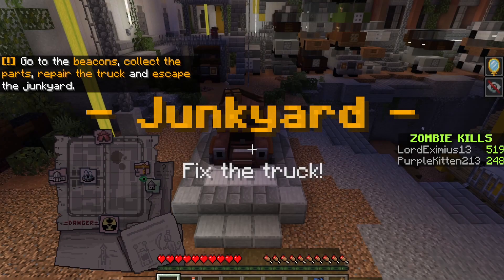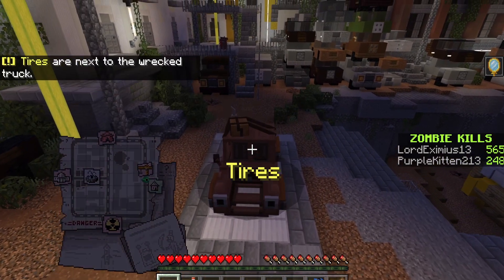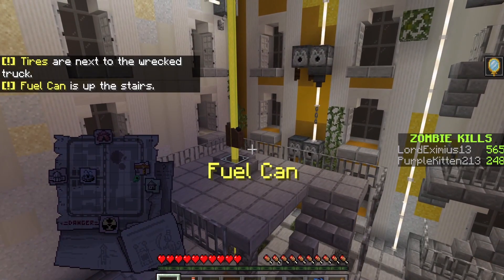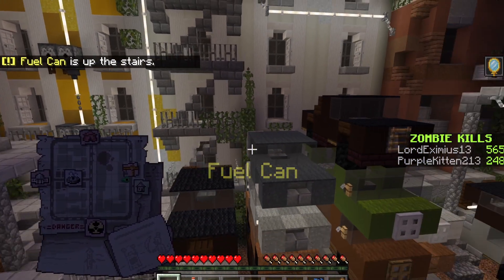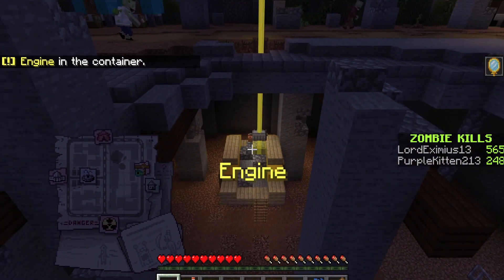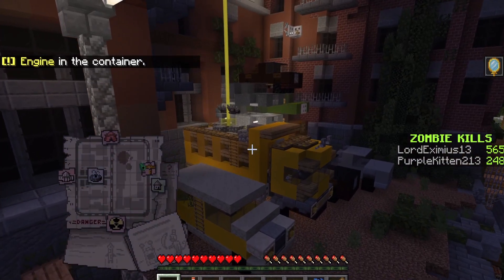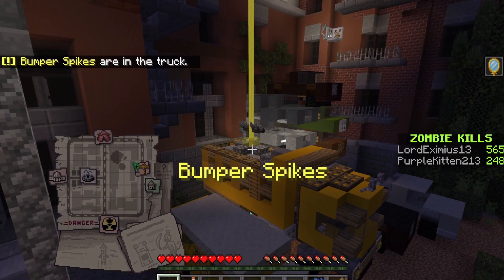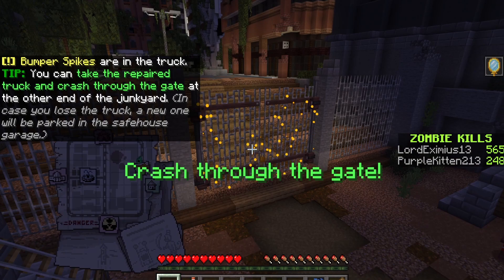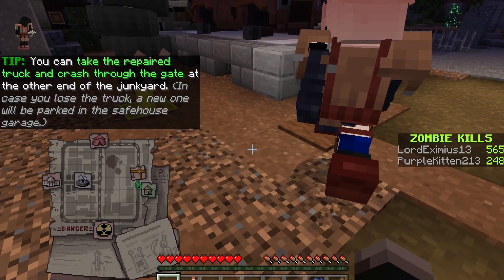We go into this circle here and do the first cutscene. We are in the junkyard and we have to fix the truck. Cutscenes are just like videos but you can't play or move anything. We've got to get the fuel can — wherever the yellow beacons are is a part of the truck. Next we get the engine. We need all these things to repair the truck: bumper spikes, gotta have the bumper spikes. Then we crash through that glowing gate with the completed car.